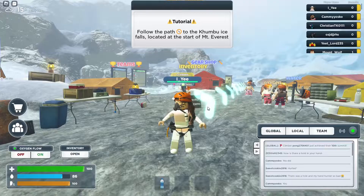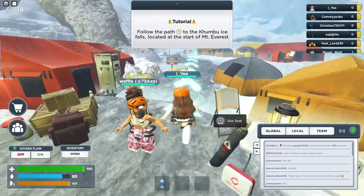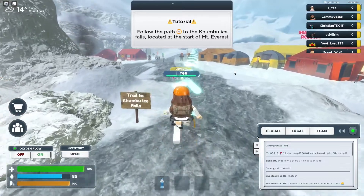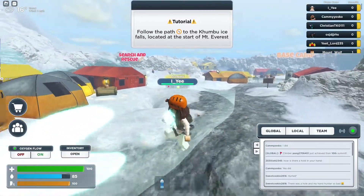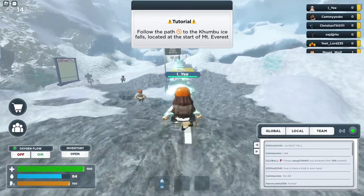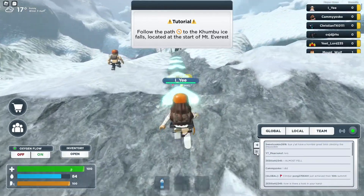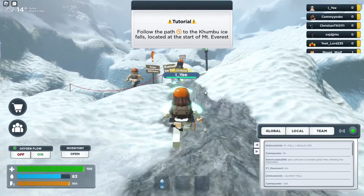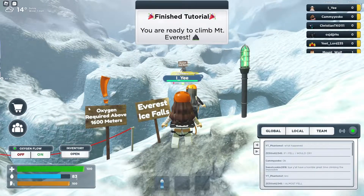I just switched my avatar. Someone already did their ice falls. I'm waiting for you at the start of Mount Everest. It's quite nice — you don't have to go into all the tents and look for your stuff. Oxygen flow — I think you turn it on at 13,000. All right, let's go!